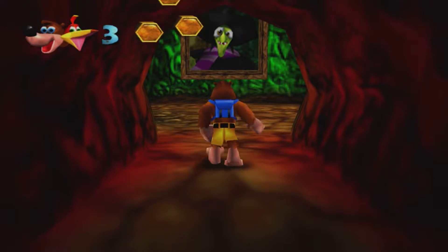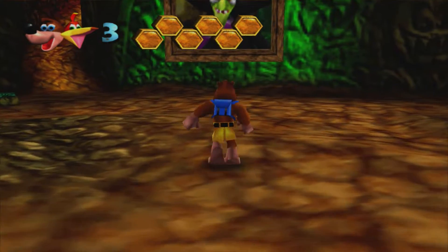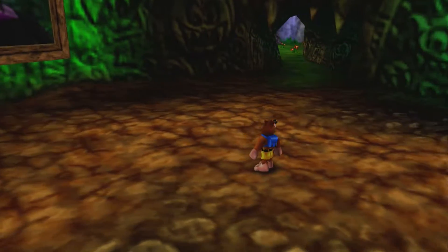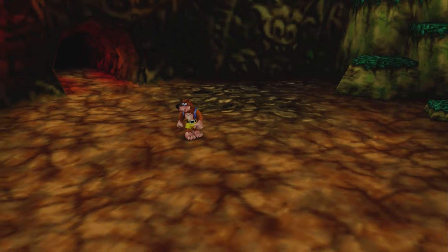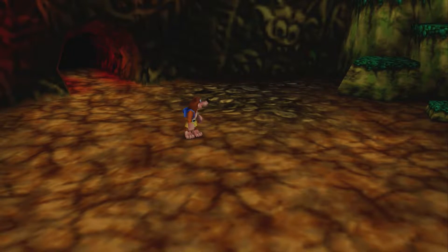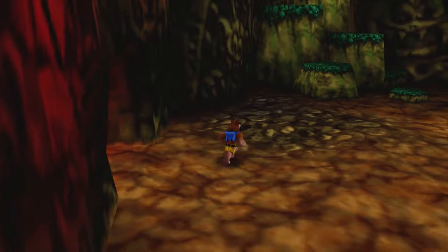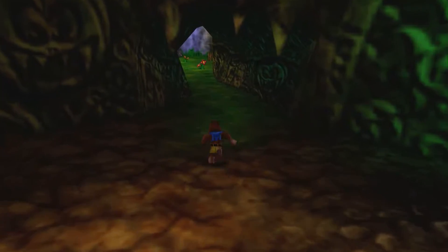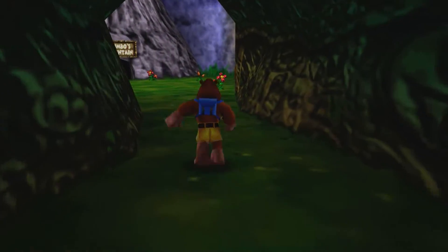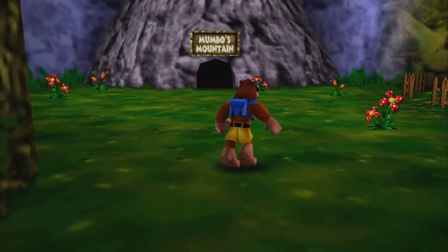Hi guys, welcome back. Scanling here and we are off for more Banjo-Kazooie. In the last episode we began our grand adventure and completed our tutorial world of Spiral Mountain, our home area, and entered Gruntilda's lair, grabbing our first jiggy and opening the way to begin rescuing Banjo's sister Tootie from the clutches of Gruntilda the Witch.